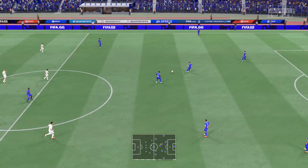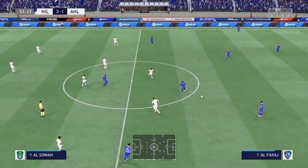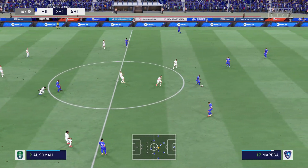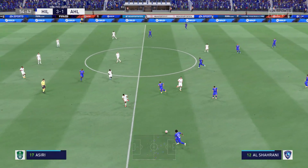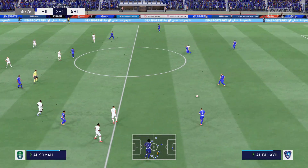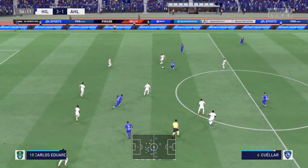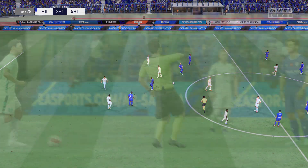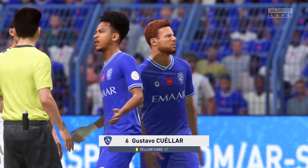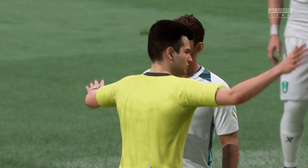So on with the action, and 3-1 the score line at the moment. Yasser Al-Shahrani almost weighing up the opposition with a string of neat passes. Nicely cut out — a chopping challenge, and the referee has got to have a big think about it. And that is going to mean a caution. The referee is absolutely right — he knew what he was doing there.